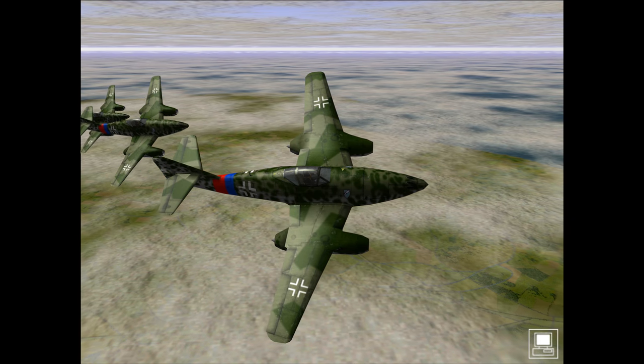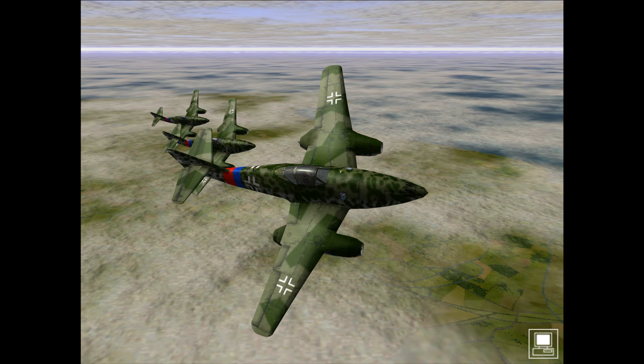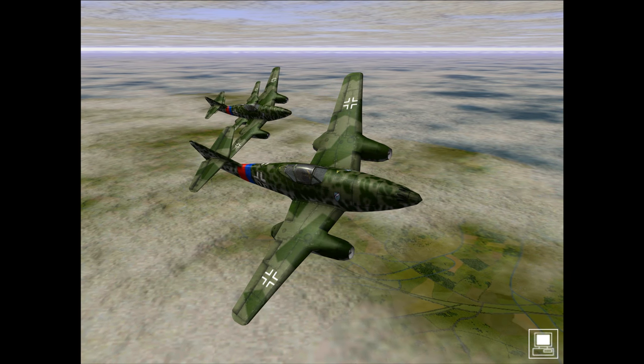Later anti-bomber versions of the ME 262 were equipped with 24 underwing-mounted unguided rockets. Unfortunately, these are not modelled in this game.